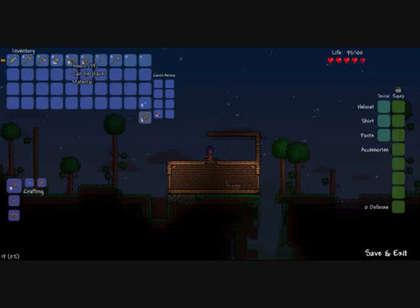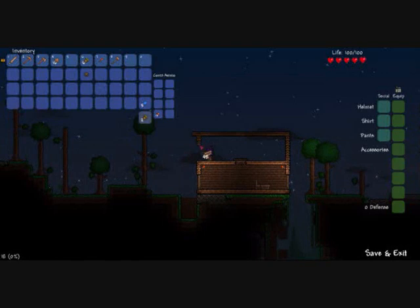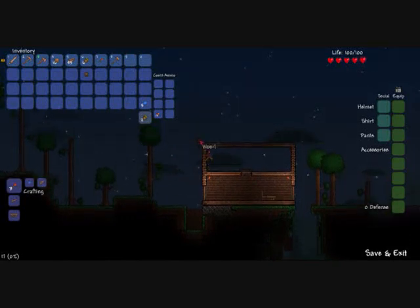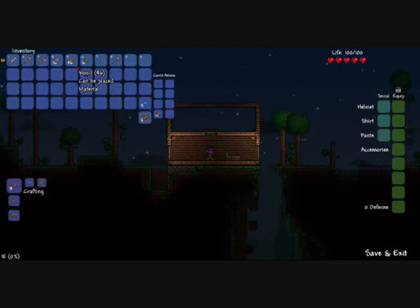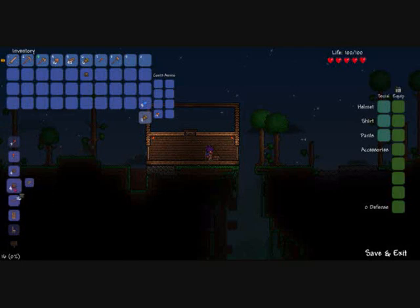We'll just carry on making this. You can get quite a lot of NPCs, including Santa, because this is the 1.11 update. I'm going to make quite a lot of wood walls — more than 60. Here come the zombies and the demon eyes.